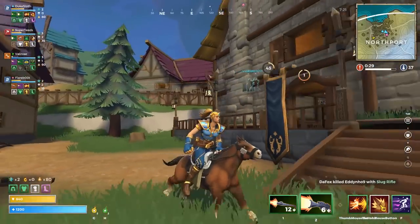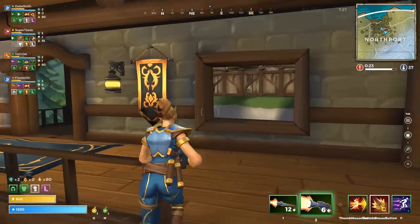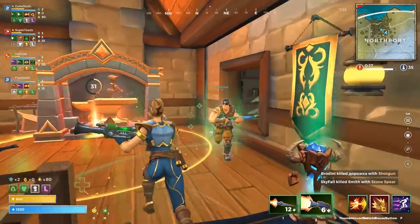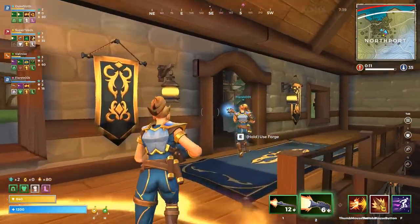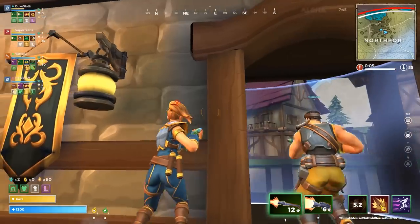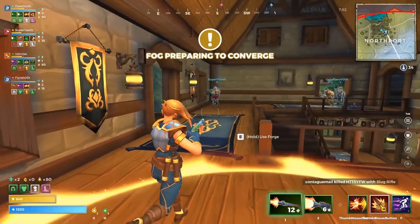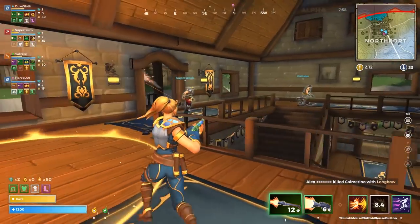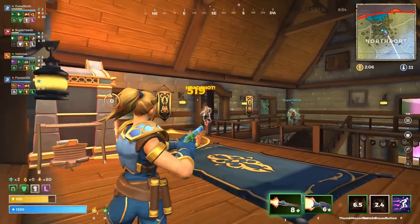Last but not least, there is the mage's legendary weapon — the Stonespear. It has five shots and every shot consists of three projectiles, each dealing 300 damage for up to 900 damage per shot. It also has a larger projectile size of 0.5, making it a little easier to hit enemies. Between the larger projectile size and the three-projectile spread, you have a decent chance to deal between 300 and 600 damage at long range. It's a great weapon at short, mid, and long range — really nothing to complain about.